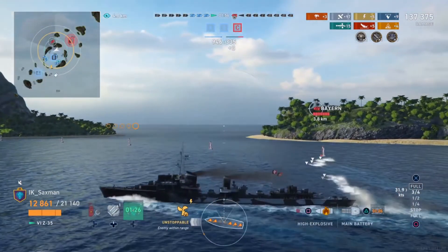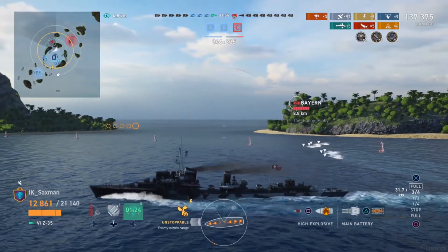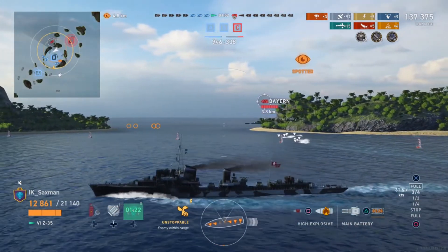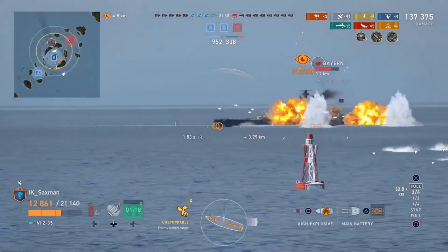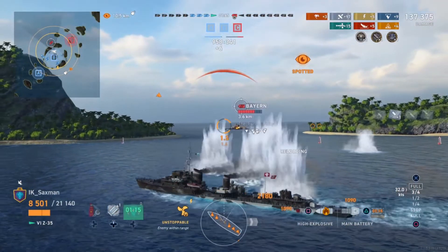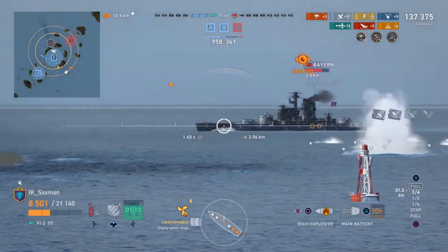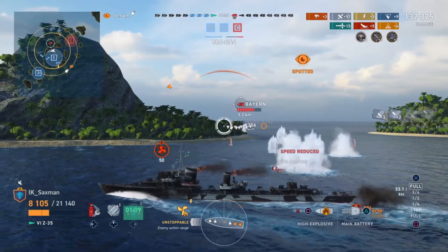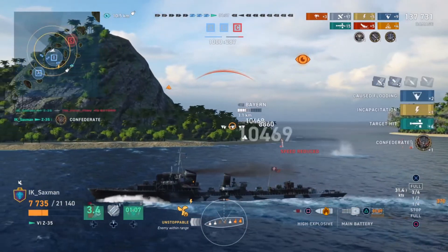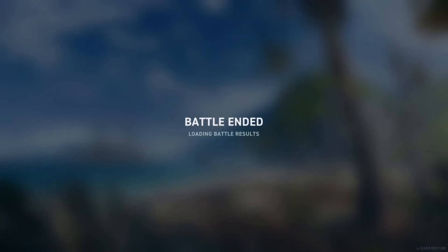He's got two options: pop a smoke and go quiet, or go guts of glory since the team is about to cap out on points. He opens fire, trading a bit of HP — guts of glory — but those torpedoes are running straight and true. Four torpedo hits, getting Confederate, and kill number 6!